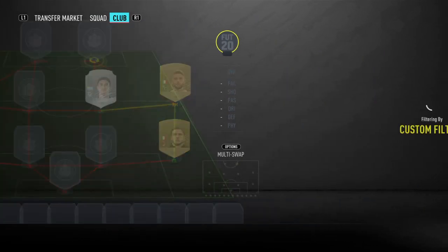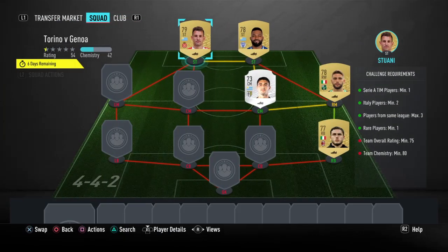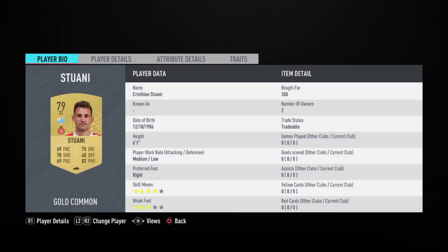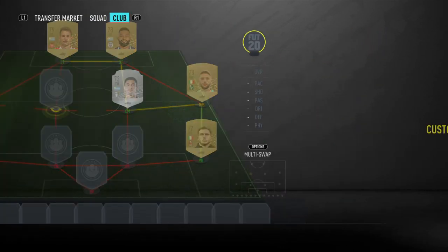We'll start up front, where we're going to have Garcia and Stuani. Starting with Christian Stuani at 350 coins, and then also Santiago Garcia at 400 coins — but you may be able to get him for 350 on bid. I would recommend bidding on these players to get them slightly cheaper.